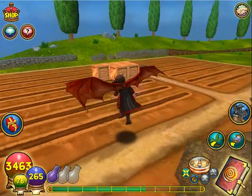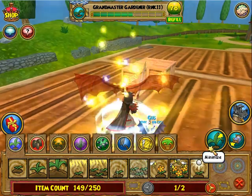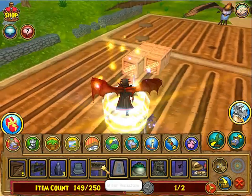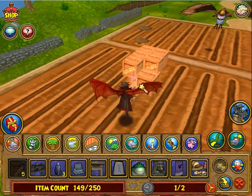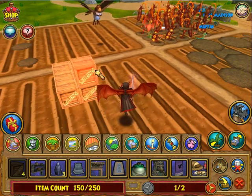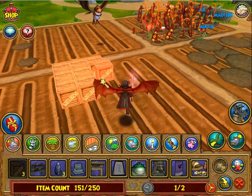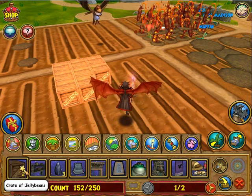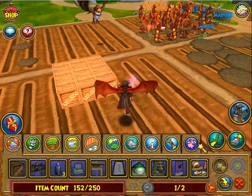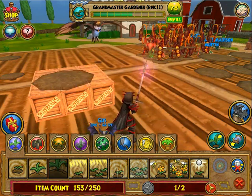I'll leave the link in the description below about where it is. To stack these you need a crate of jelly beans — they're 3x3 like so. What you want to do is then place your large soil on top like so.